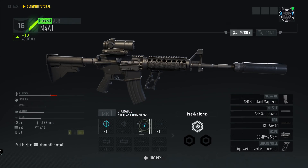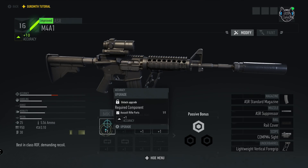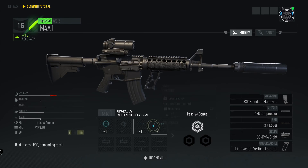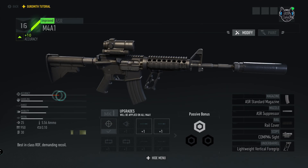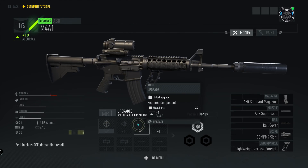To the right of that we have what we call MK1, or your mark upgrade. This can improve different stats — accuracy, handling, range, mobility, recoil — from your weapon, but it does require different components such as assault rifle parts or metal parts. As you can see, I just upgraded my accuracy so my accuracy stat went up.